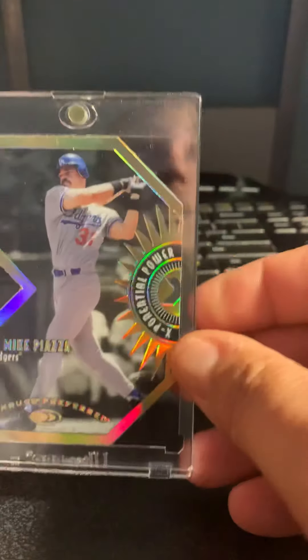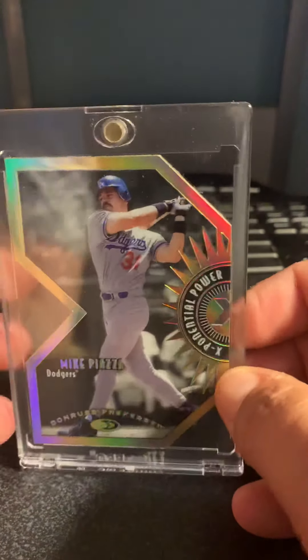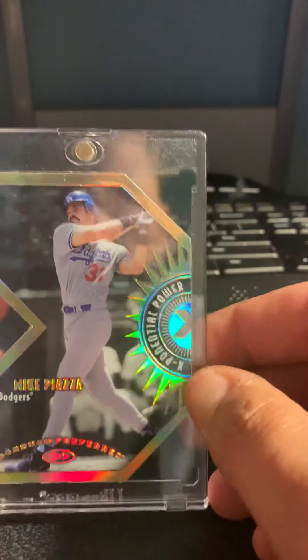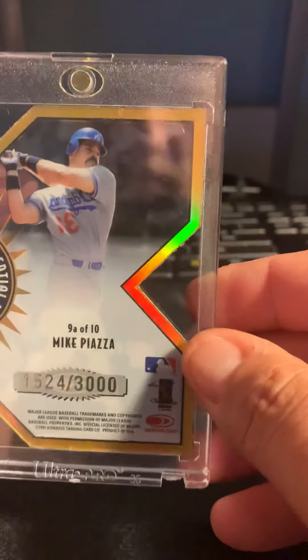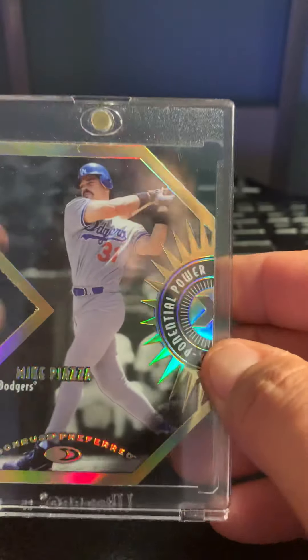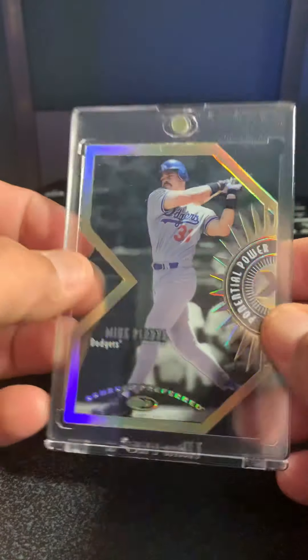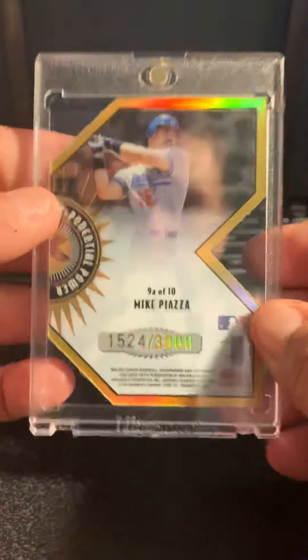My last honorable mention: 97 Donruss Preferred Exponential Power. I think it'd be kind of cool to get the other part of the X — I believe it's Mondesi — for the pair. This one's out of 3,000. I got a salmon one like this for Greg. I like it — you can see through it, it's die-cut, and it's got that refractor finish to it. That's pretty sweet.